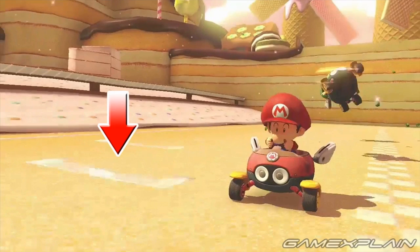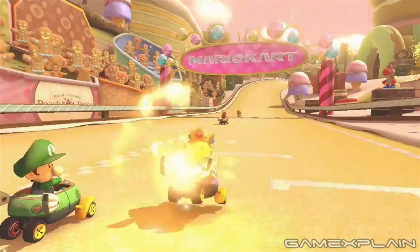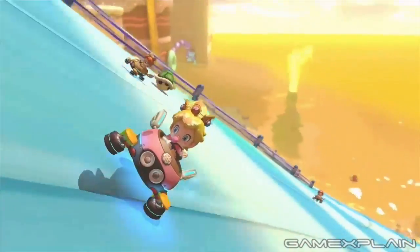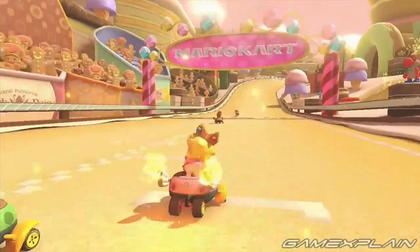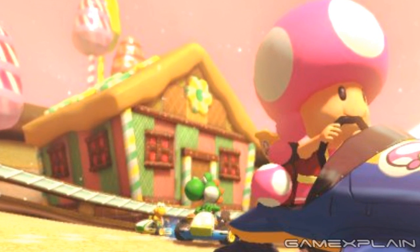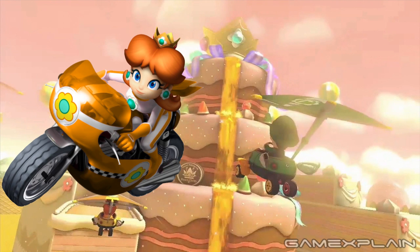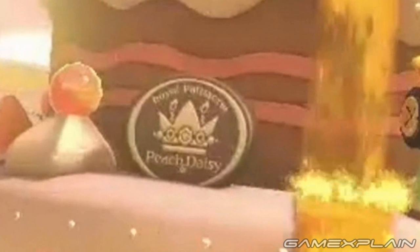If you freeze the clip, we can see the markings on the ground indicating the finish line, confirming that the E3 clips came from near the end of the racetrack. As for who this course belongs to: we previously noted it might be Daisy's due to a flower on the house resembling hers, and the crown on top of the cake is also identical to Daisy's. But zooming in on the cake's insignia reveals it states 'Royal Patisserie Peach and Daisy,' so this level seems to belong to both of them.